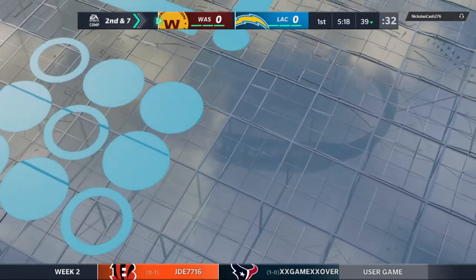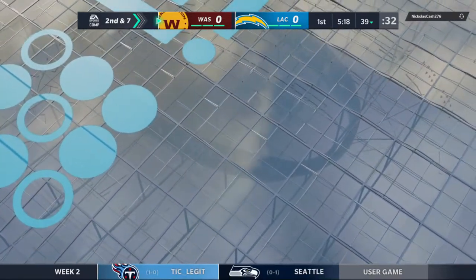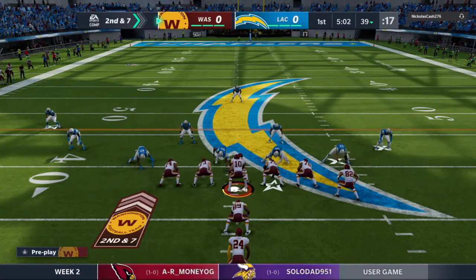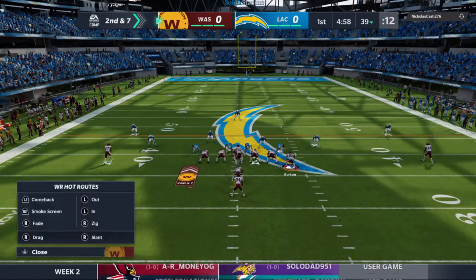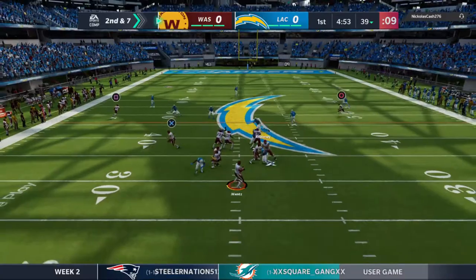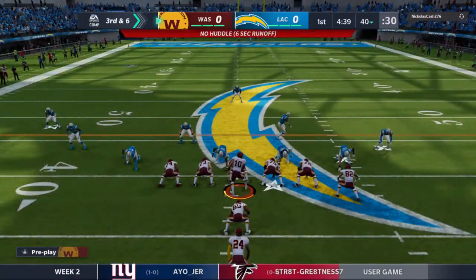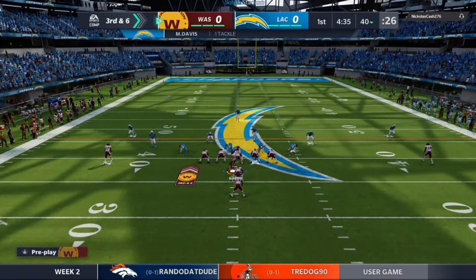Looking for an opening, not much there — he'll get it to the 39, a gain of three. Second down brings up second and seven. They'll throw it; Wentz gets this one into the hands of Burton. Three yards on first down, just one yard there, and it's third down.